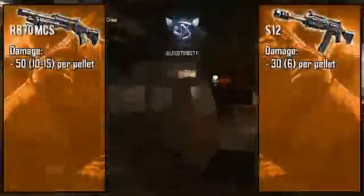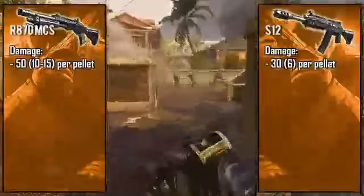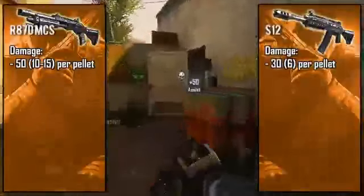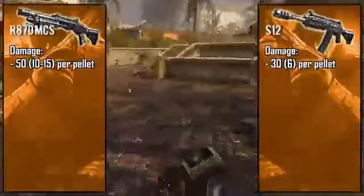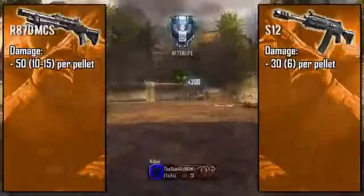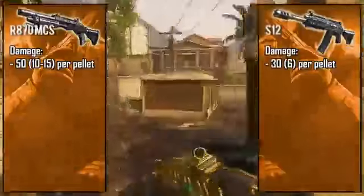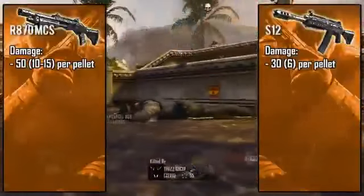Starting with damage — it's very tricky to know exactly how much each weapon does, because both shoot shotgun shells filled with pellets rather than a single bullet like an assault rifle or SMG. Because of this, it's hard to know how many pellets actually hit the enemy. For the Remington, I'm going with 50 damage per pellet at close range and about 10 to 15 at long range. It shoots 8 pellets, so it has the ability to deliver over 400 points of damage with one shell, which is why you often get multiple kills with one shot. However, if only one pellet hits, you'll get just one hit marker — rare, but it does happen.